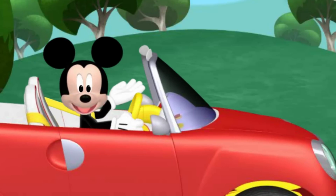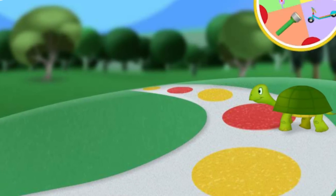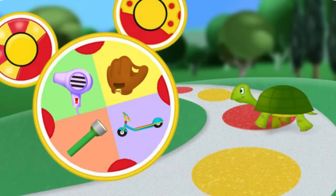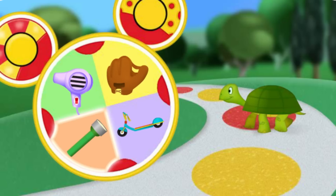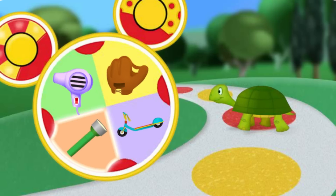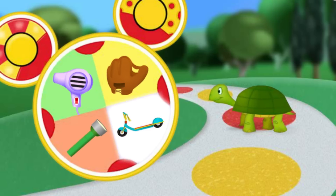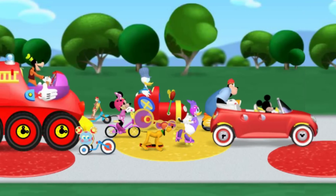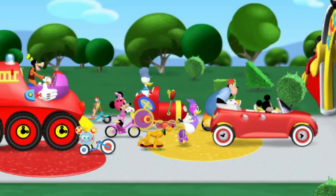Looks like we've got a little problem! There's a turtle crossing the road at top turtle speed! If we don't find a mouseka-tool to help pick up the pace, looks like we're gonna be here a while! Hairdryer! Catcher's mitt! Flashlight! Scooter! Hot dog! That's it! That tiny scooter will turn up the speed and zippity-zip our turtle friend across the road! Thanks to your quick thinking, we can all head straight to one of my favorite places, Mickey Park!